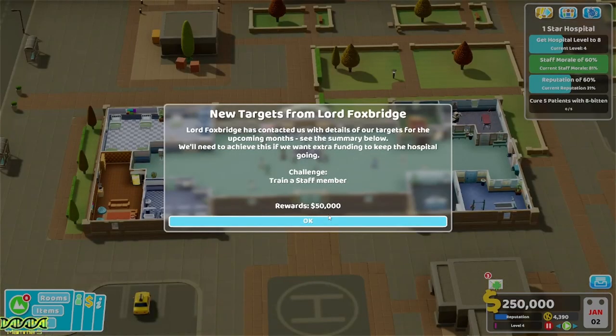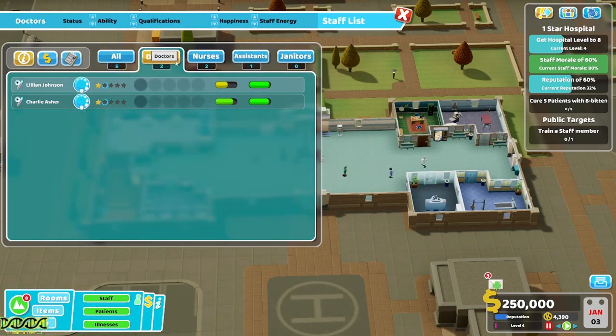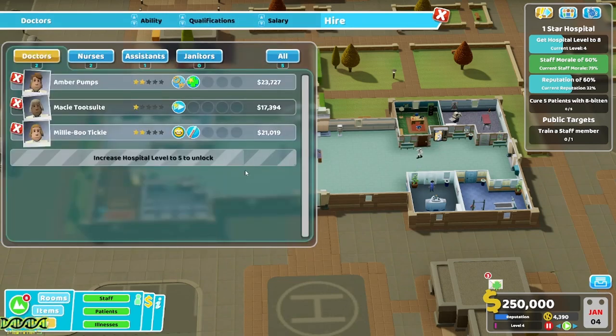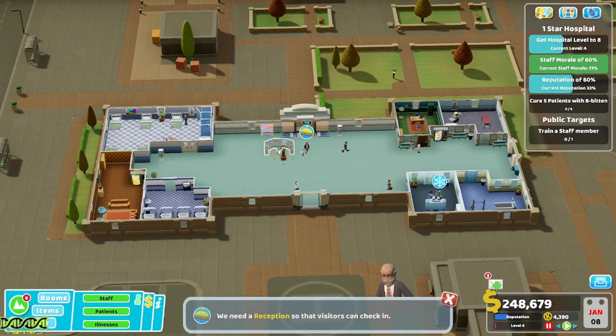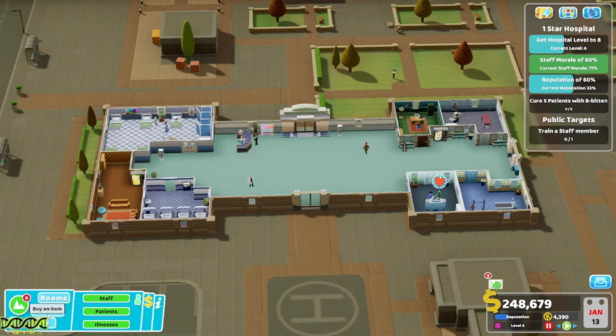First challenge is to train a staff member and we get fifty thousand. Staff-wise we have a couple of doctors, a couple of nurses, one assistant, and no janitors. So let's hire a janitor — someone who could upgrade preferably. Brian, you're hired. I'm going to move this because I find it's in the way for actually building stuff. Now we're going to get down some machines.